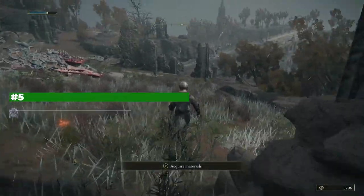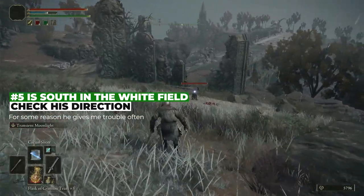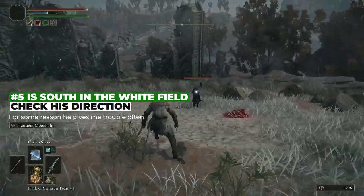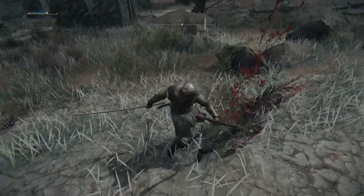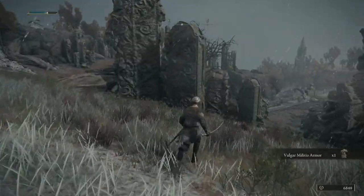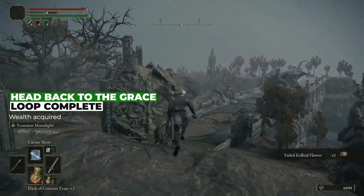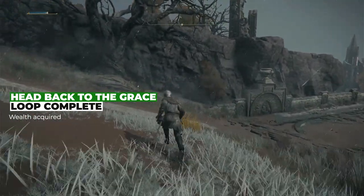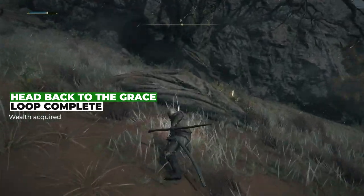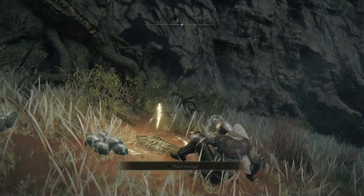The last guy is in the field down here in the whitish grass area — he can sometimes not face the way you want, but this time we're lucky. Boom and bop, and he is dead. He even dropped his armor, which actually isn't terrible — it's medium strength and not super heavy. You can always just sell it for runes. So that's the loop. Head back to the grace, reset the area, and run it again.